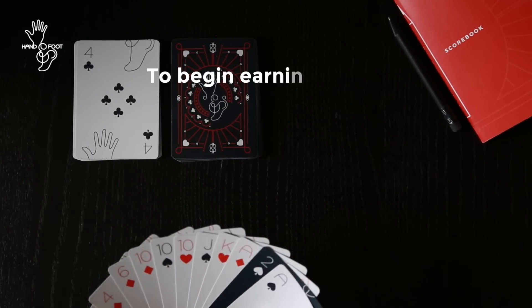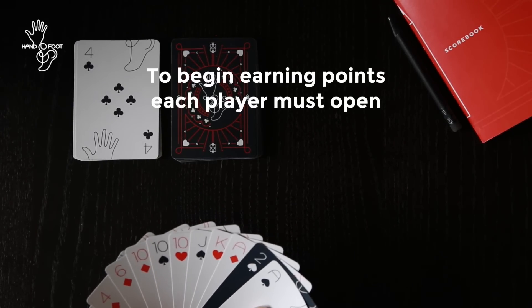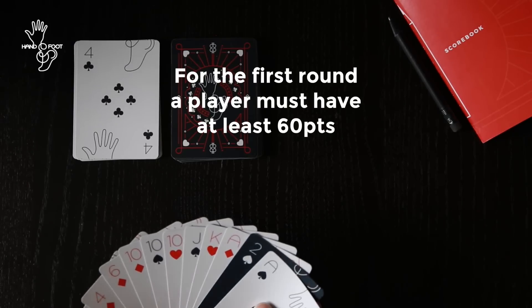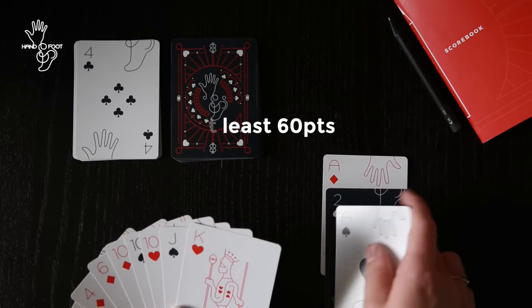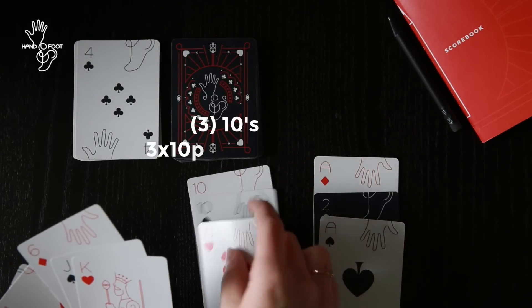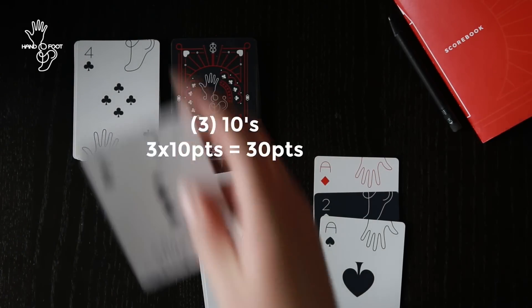In order to start the game, one player must open. The number of points required to open depends on the round you're playing. For the first round it's 60 points. So I can open by playing these 3 cards — 20, 40, 60, 70, 80, 90 — and discard, and my turn is over.